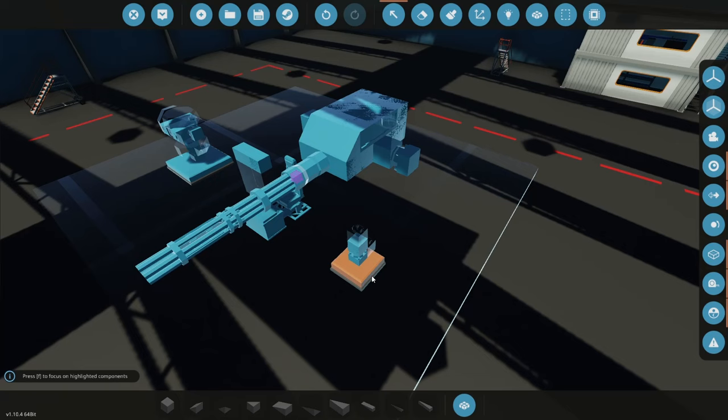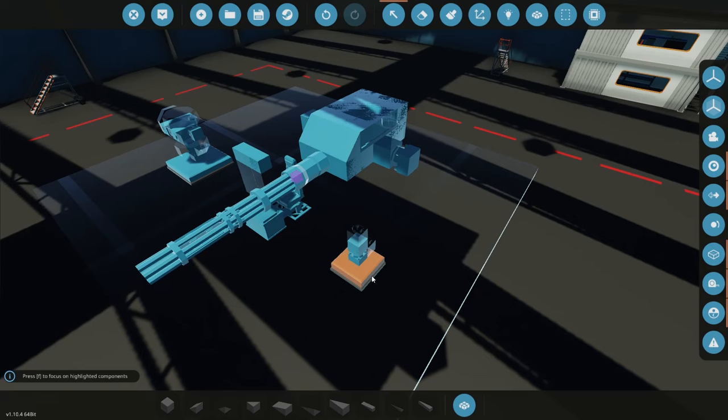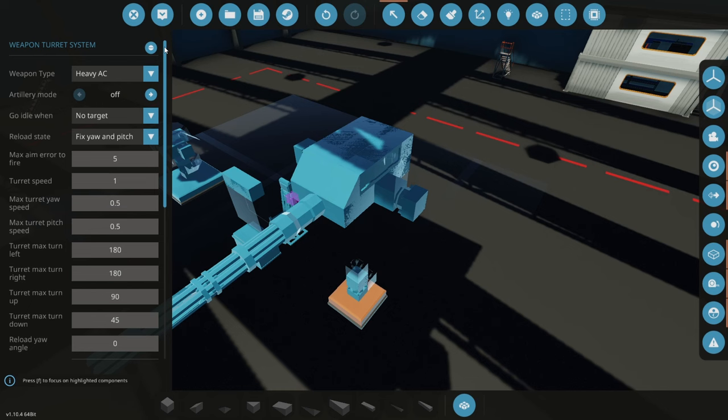Next step is to go into the microcontroller. Here you can see we have a lot of different settings to make the system really flexible and customizable. We'll go through all of these, starting with the weapon type. Since we changed to the rotary gun, we open the list and select rotary autocannon. Next up is artillery mode — you can only use artillery mode with either the battle cannon, artillery cannon, or the bertha cannon, as other weapons do not have a long enough projectile lifetime to hit the ground.